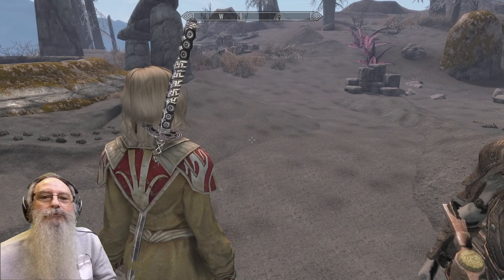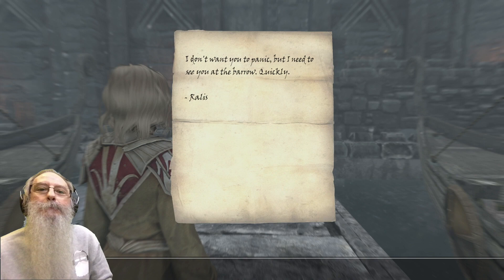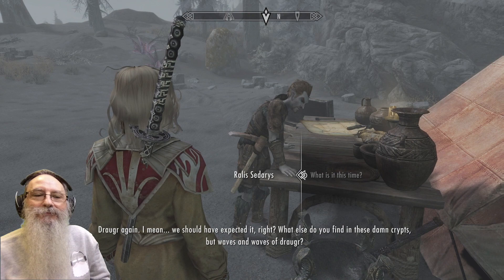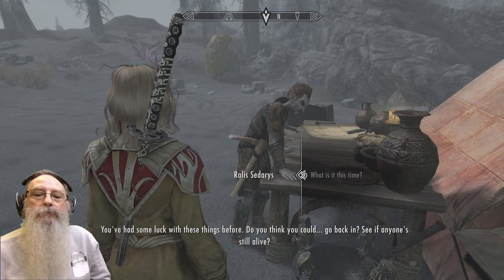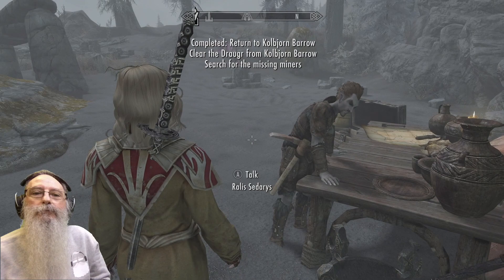Another courier arrives with a note from Rallis. Rallis reports: 'Draugr again. I mean we should have expected it, right? What else do you find in these damned crypts but waves and waves of Draugr? You've had some luck with these things before — do you think you could go back in? See if anyone's still alive.'